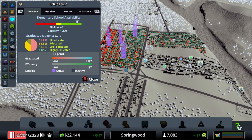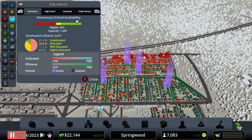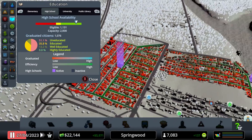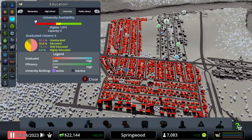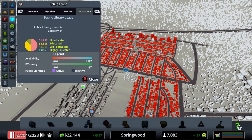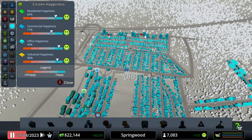I have 22,000 — I'm not sure if that will be enough. Education is good. I'll add another high school in the future and I need a university, but that's 7,000. Happiness is okay overall; commercial happiness is still the lowest at 71 percent.